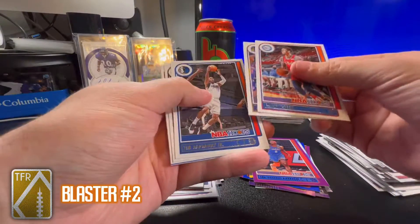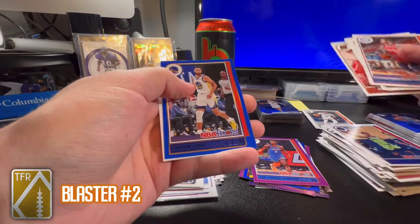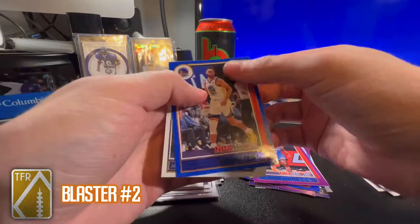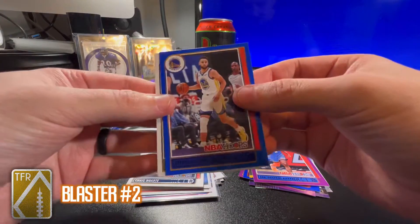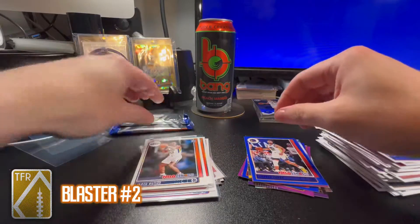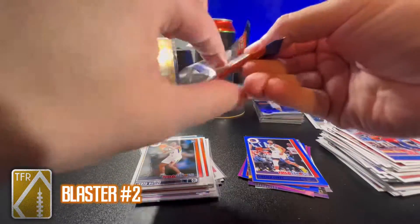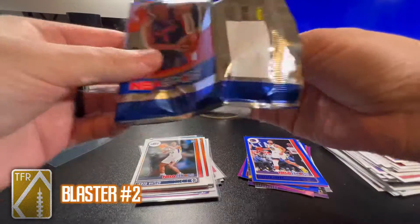Danny Green, Andrew Wiggins, Tim Hardaway, Will Barton, Jusuf Nurkic, Mikal Bridges blue, Steph Curry blue — not bad if you're gonna get a vet — and a Jared Butler base rookie. Last pack, blow me away, because right now I think Mosaic is winning.